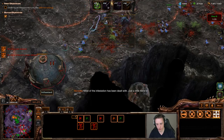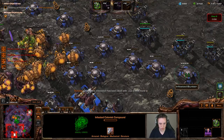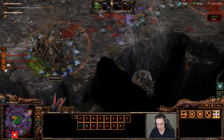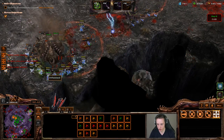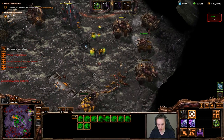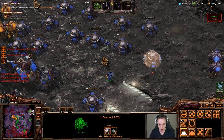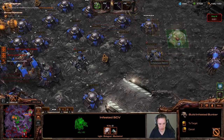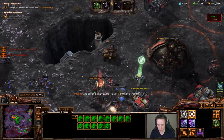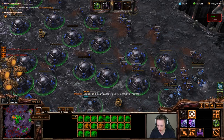Infest that structure. Kill that bunker — that should be the last in this corner. We'll push onwards. Zagara is killing the one up north, which is very nice. I'll put up some more bunkers close to our base — this is a bit of an extreme bunker rush, but it's working out pretty well. There are only 20 buildings remaining now.